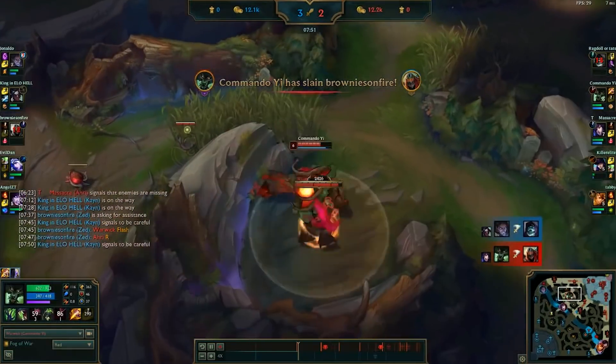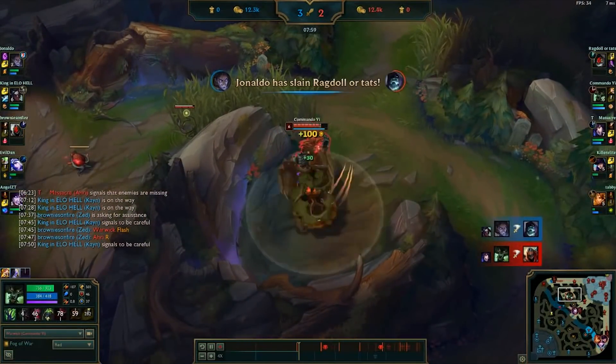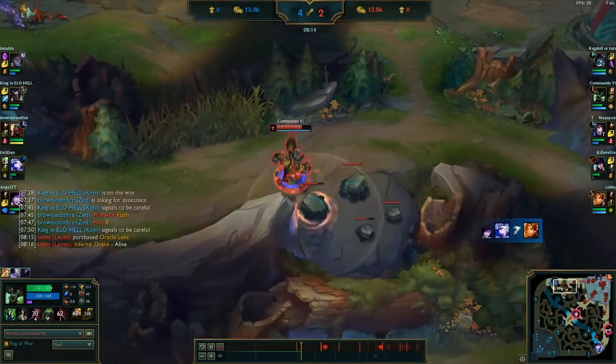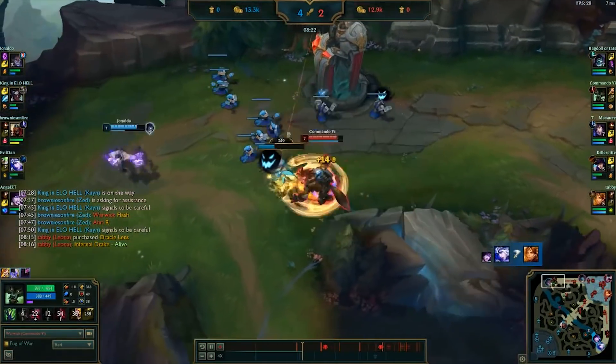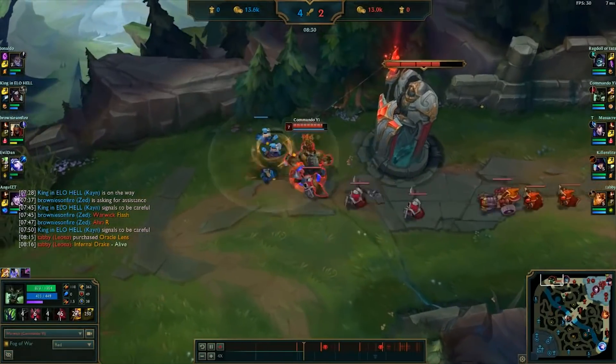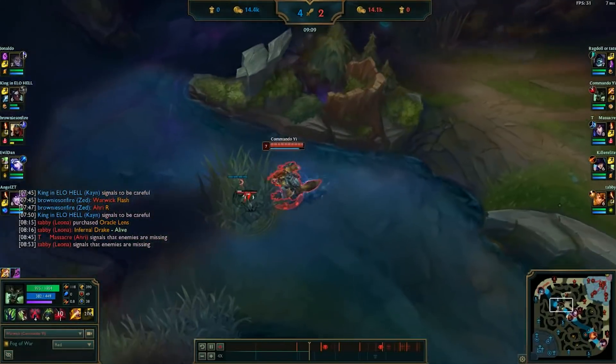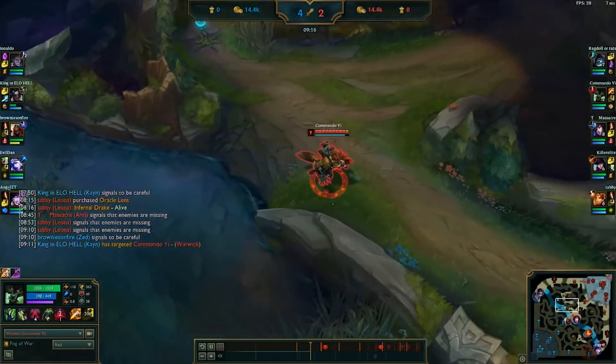As we continue farming our top side jungle, the enemy Cain had ganked our top lane and killed our Yorick. At the same time, the enemy Ashe gets a kill on our Leona in the bottom lane. There's not a whole lot that we can do about this, but it's fine. We clear out the minions in the top lane, clear out the rest of our jungle, then clear a ward in the river and head back to base to buy some more items.